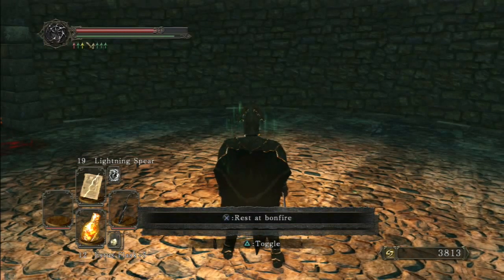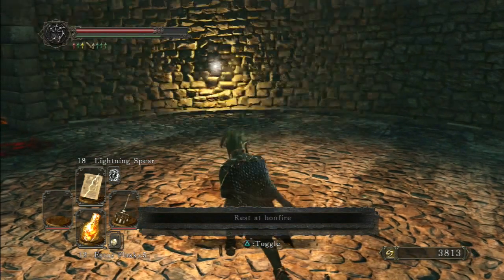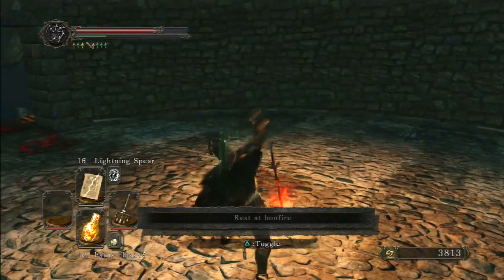Another thing to notice about the Black Witch's Staff is that when you cast a miracle or spell with it, it makes a whip sound — so if you like whip sounds, that might be the catalyst for you. The Priest Chime with three lightning spears lands right above the last arrow on the Chloranthy Ring icon.